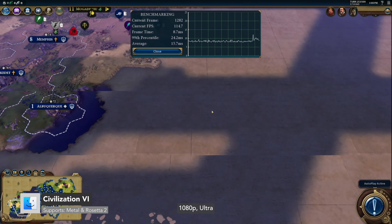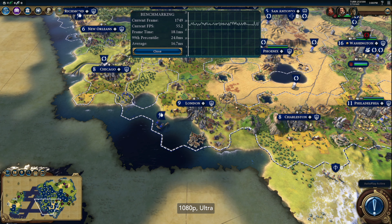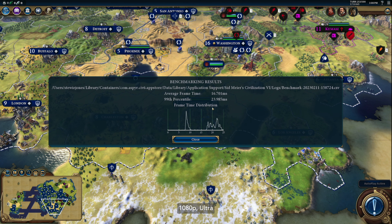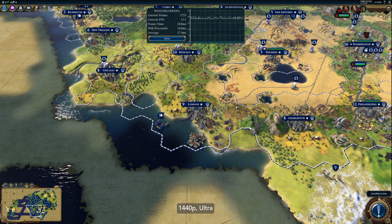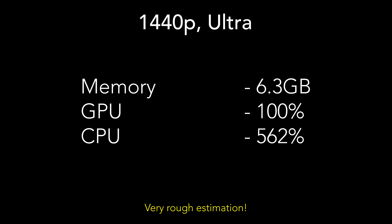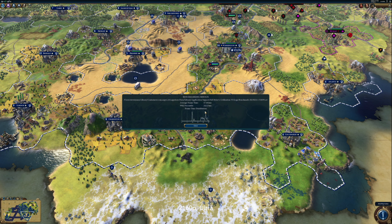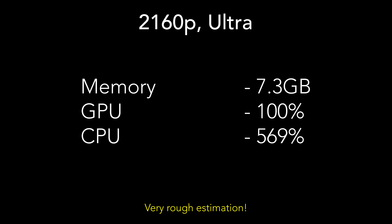Civ VI: at 1080p Ultra with V-Sync off, the average frame time is 16.701 milliseconds (around 60 FPS) and the average turn time is 9.68. At 1440p Ultra with V-Sync off, the average frame time is 17.415 milliseconds and the average turn time is 9.76, using up to 6.3 gigabytes of memory, 100% of the GPU, and 562% of the CPU. At 4K Ultra with V-Sync off, the average frame time is 17.602 milliseconds and the average turn time is 9.78, using up to 7.3 gigabytes of memory, 100% of the GPU, and 569% of the CPU.